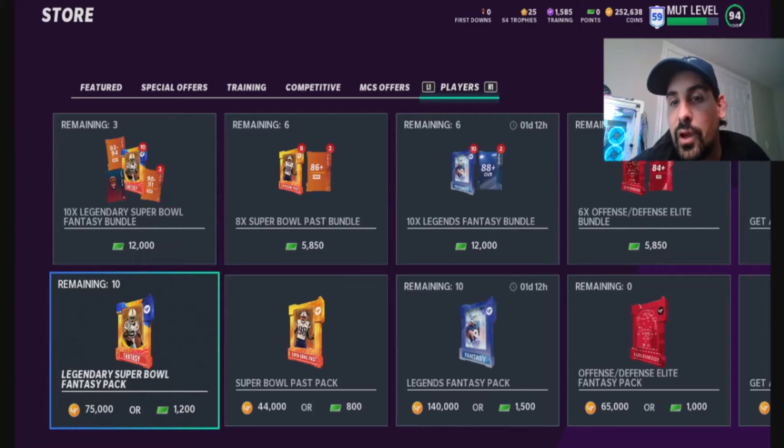I have to sell some stuff off from my binder because I bought some stuff on the weekend. I was in a rush to get rid of it, but with these packs dropping the prices are a little lower than they usually are. So I'm going to have to do this in parts because I don't want to lose too many coins while trying to sell things off too quickly. Anyways, let's get into this and see how these packs are.